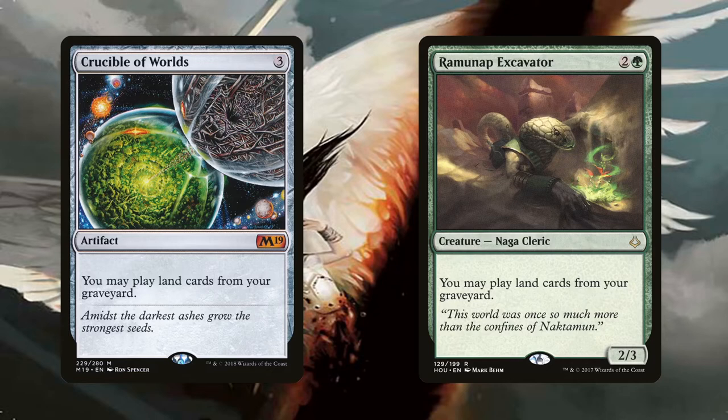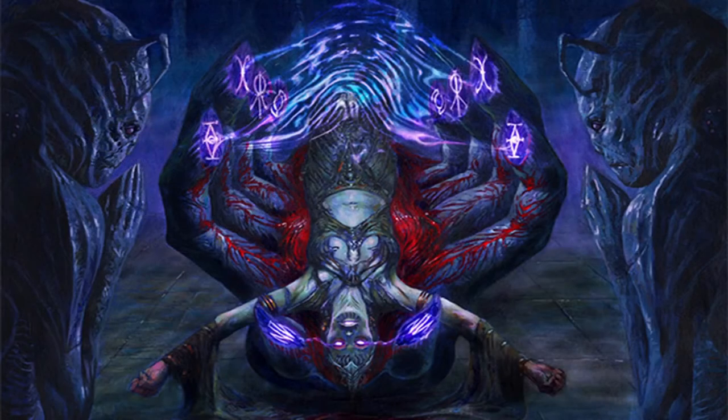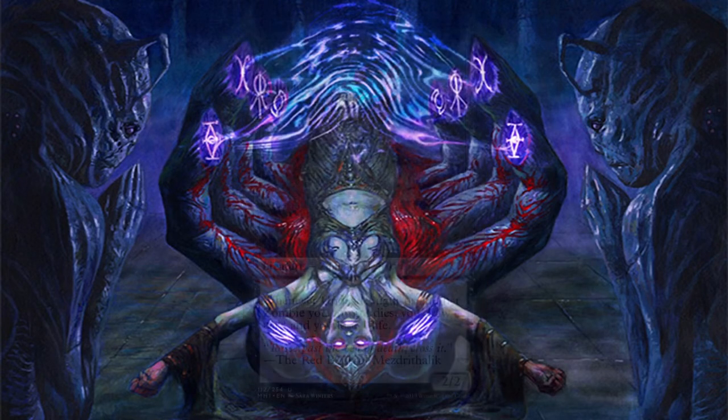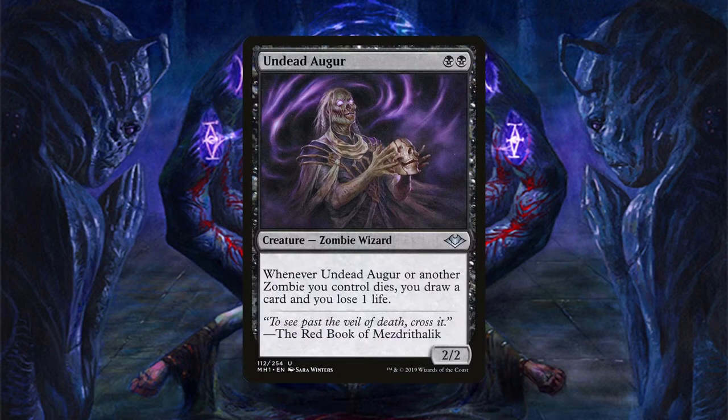For card advantage, equipping Skullclamp to a creature before sacrificing it lets us draw two cards for just one generic mana — Ashnod's Altar is great here since it provides two colorless to pay the equip cost and also serves as the sacrifice outlet. Undead Augur is another synergistic way to draw tons of cards, especially since most tokens we're creating are zombies — just be careful as it's not a may trigger, though if a combo piece is gaining you life you don't need to worry about the life loss.